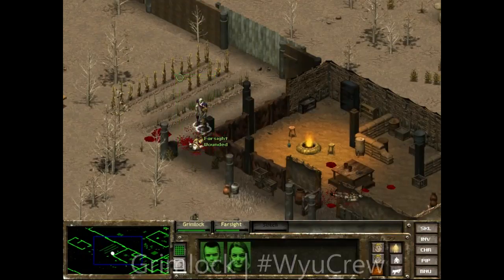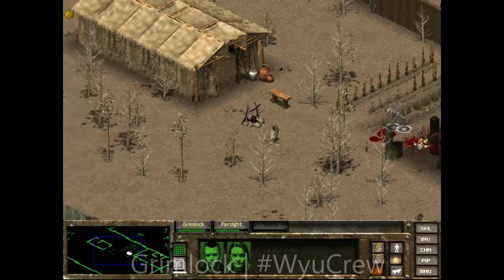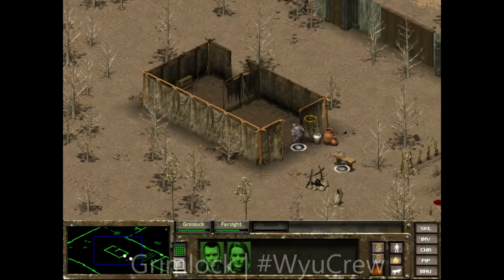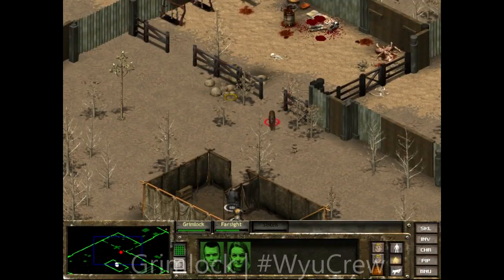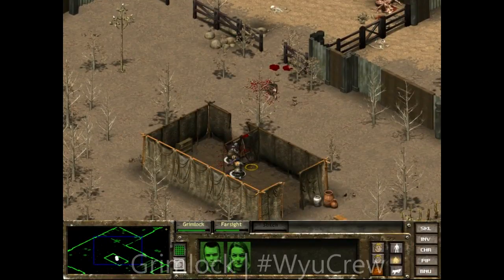We need to go more carefully from here, switch into sneak mode, and enter this building. This video is getting long so we may have to cut it off. Usually you can just run up in this mission. Farsight, as a sniper, kills the sleeping guard and the dogs — nice work. We're going to save right here and end the episode.